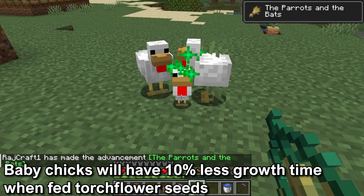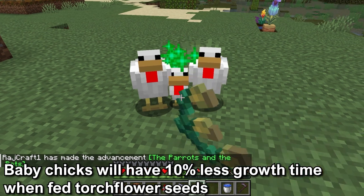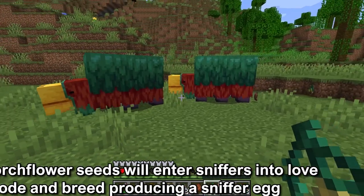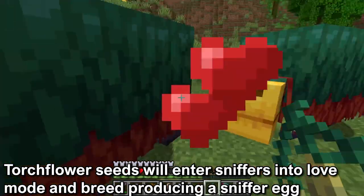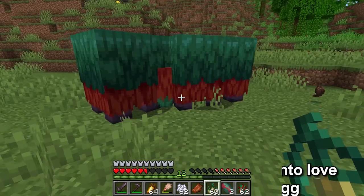Baby chicks can be fed Torchflower Seeds to reduce their growth time by 10%, otherwise it will take 20 minutes for them to grow into an adult. The Torchflower Seeds are a food of choice for sniffers. Feeding Sniffers Torchflower Seeds will enter them into love mode and breed with another sniffer.